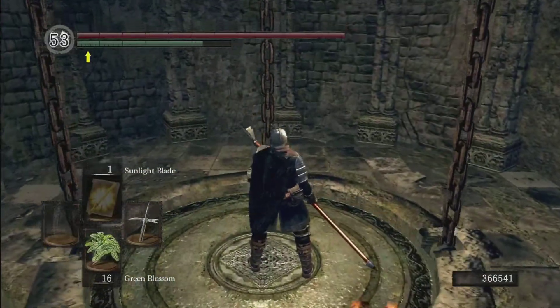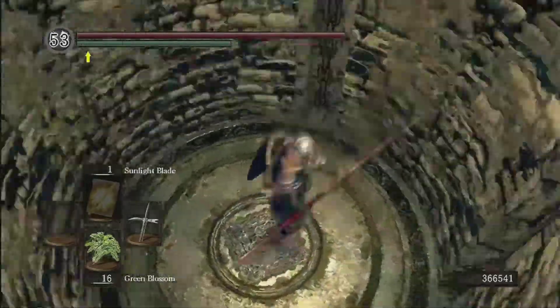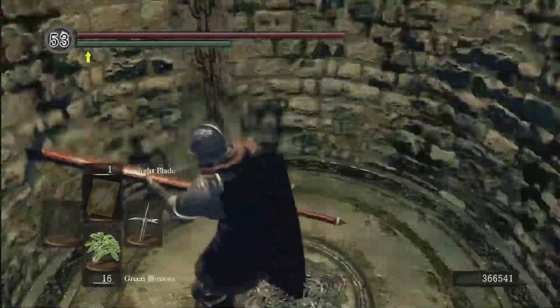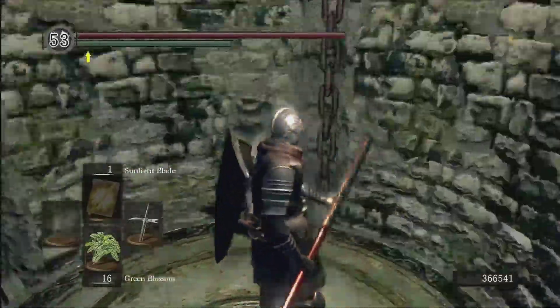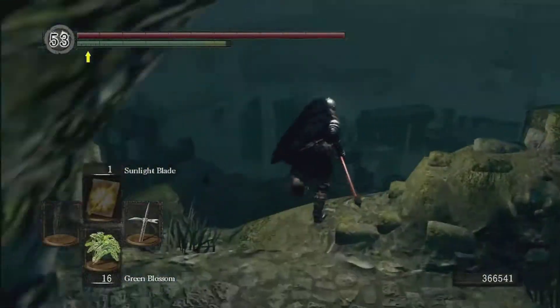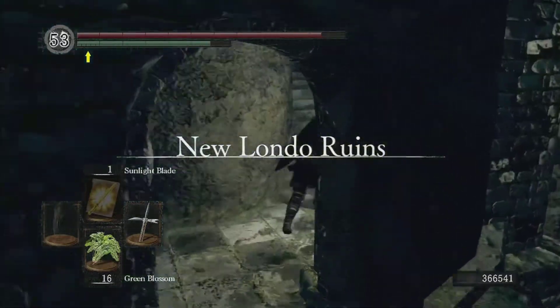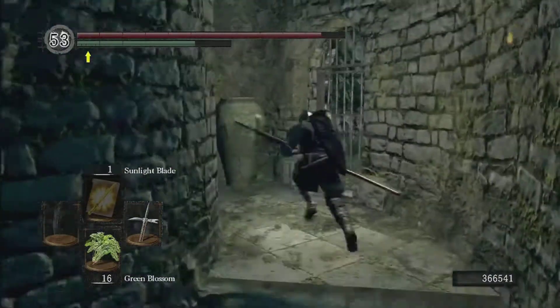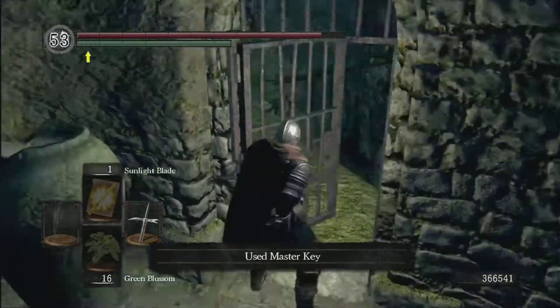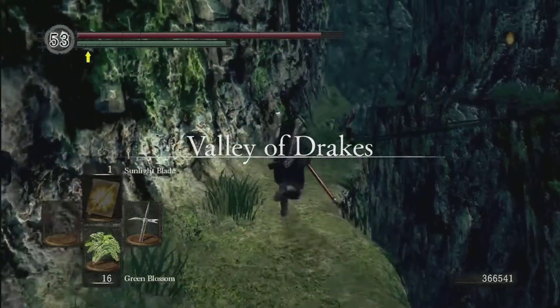Head on down to New Londo, just like you normally would, down this super long elevator. The hollows down here don't get any more powerful — they stay as weak as possible. Let's see if we can make this jump — yes, I love making that jump. Do some Dark Souls parkour. You're going to need the Master Key here to open it up. Grab this — just a crappy large soul.